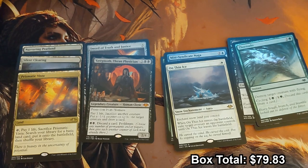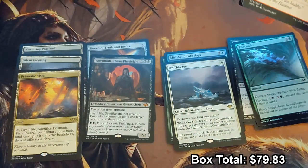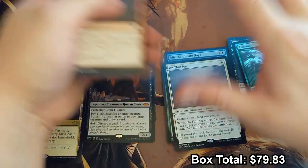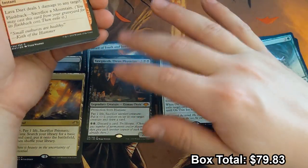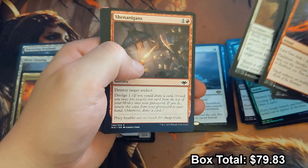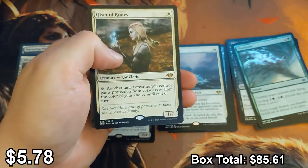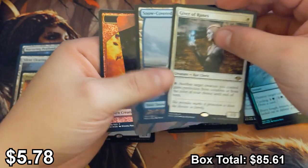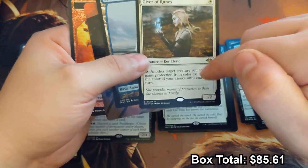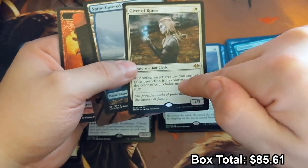Let me get my pile of commons and uncommons straightened out. The very first box of Modern Horizons that I opened, I did not get a foil rare — I was very upset about that. It was still a good box, but still. Shenanigans — it's a good one, another Defile, Crypt Rats. Giver of Ruins — that's a good one. People were like 'oh it's not good, it can't protect itself,' but it's a 1/2 and it can protect against colorless — that's what separates it.